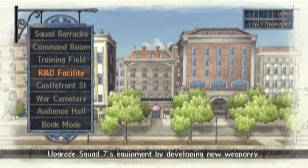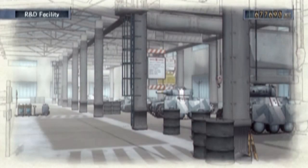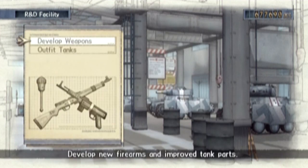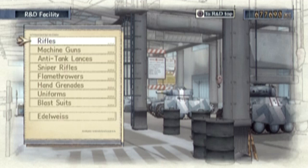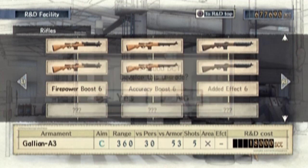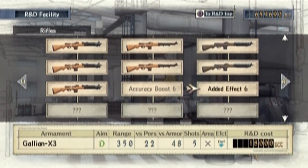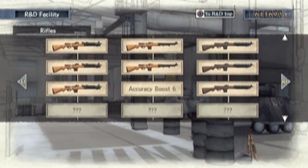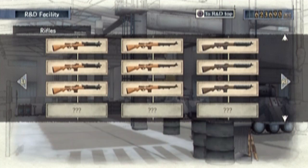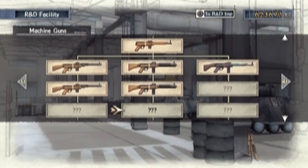Hey guys, welcome back to Valkyria Chronicles. We're here in the headquarters because we got stuff to buy — the best upgrade ever! I'm here to get some stuff. Let's see what we can get. It's been a while since I've played. We can get everything. Awesome. I think I have a little bit more money — I went ahead and grinded for a bit.